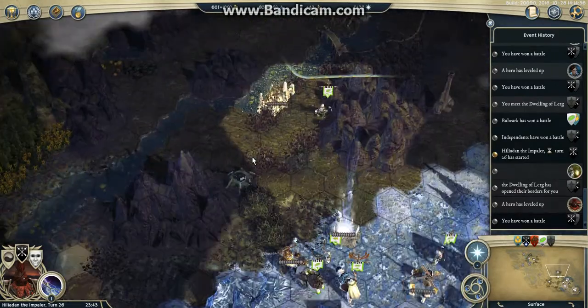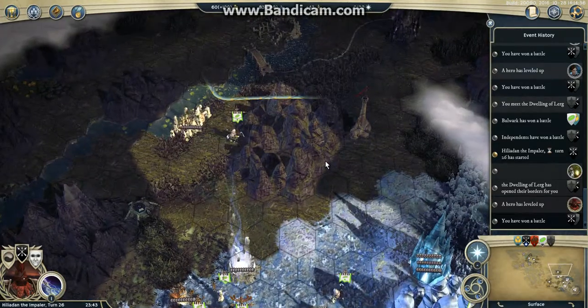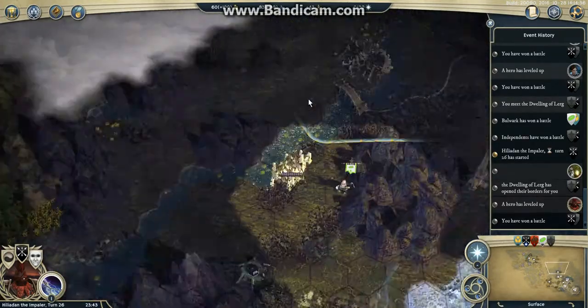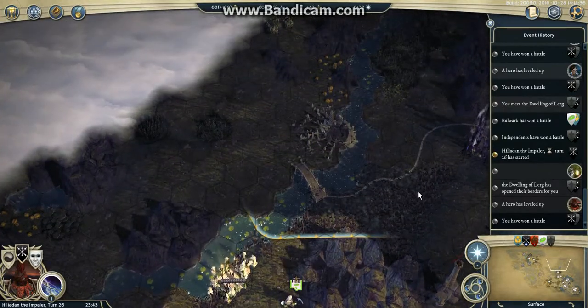It looks like my ally is going toward the arcane dwelling, but we agreed that he would go to the fey dwelling. At the same time, it looks like it could be a good idea to go for the arcane dwelling.